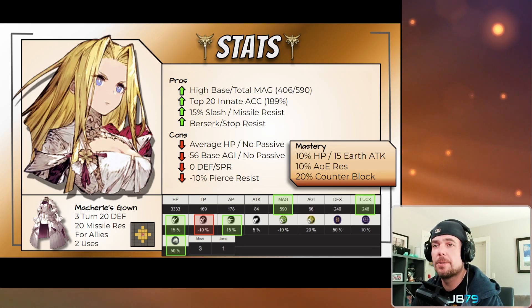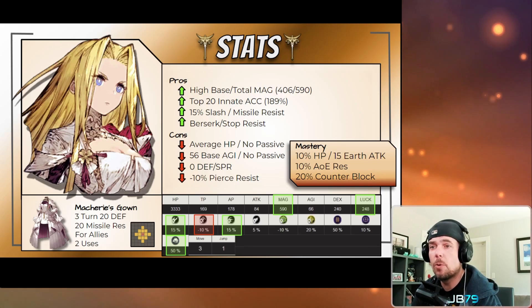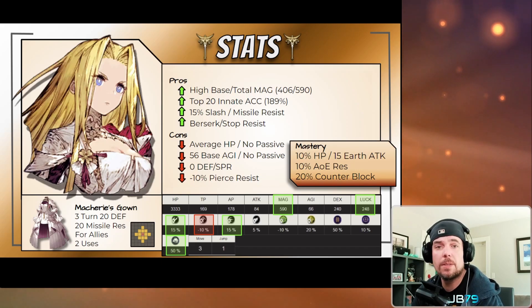In terms of missile resistance, we're generally seeing 40 to 50 percent typed penetrations from modern missile attackers as well. So while the total mitigation package here is pretty nice, when I'm choosing a primary mitigation effect for my team, I'm more likely to go with something like Protect and Shell or even a barrier. This could certainly be a good buff for layering on top of those as a secondary mitigation.